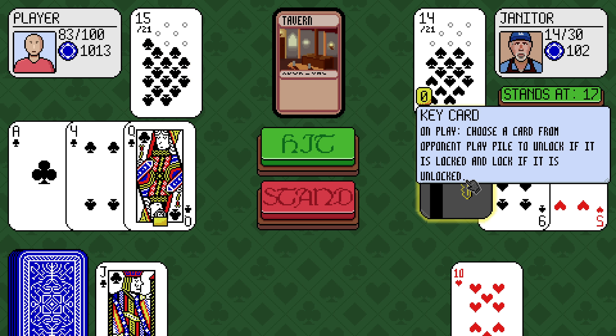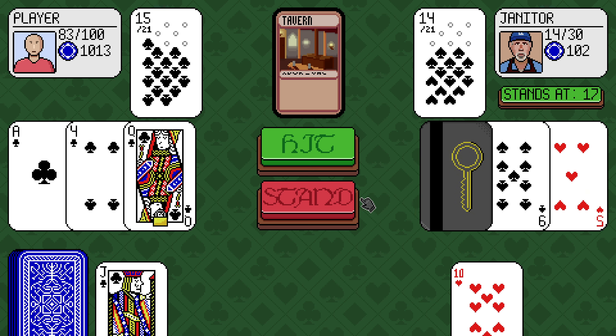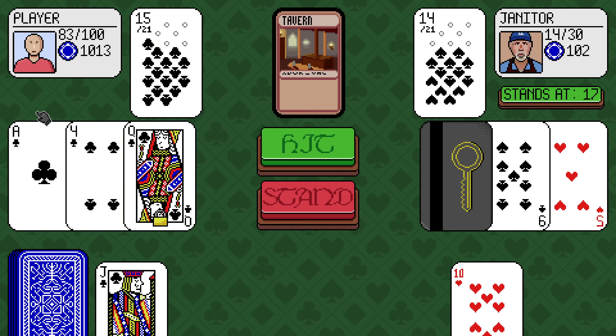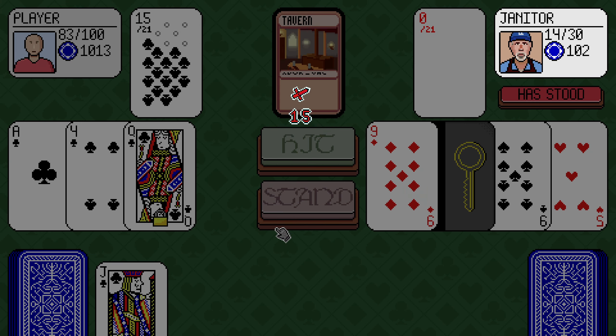We've been locked. Choose a card from your opponent's play pile to unlock it if it is locked and lock it if it is unlocked. I'm going to stand on 15, I guess. Yeah. Very nice.